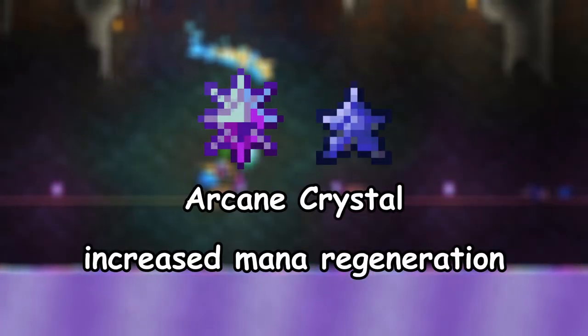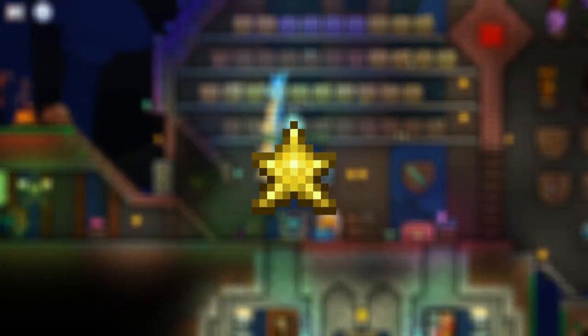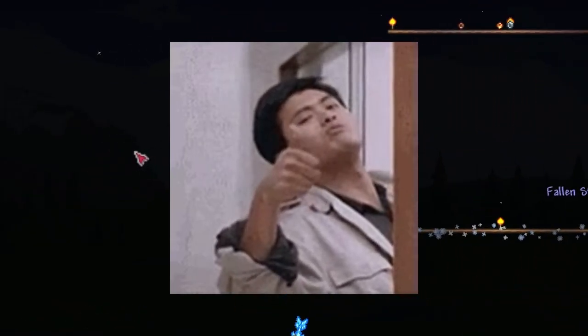3. The Arcane Crystal increases mana regeneration and is obtained by throwing in a Mana Crystal. This one is very easy. All you need to do is craft a Mana Crystal from 5 fallen stars, which are commonly found on the surface every night. Once it's night, run across the surface and pick up 5, craft it, and you're set.